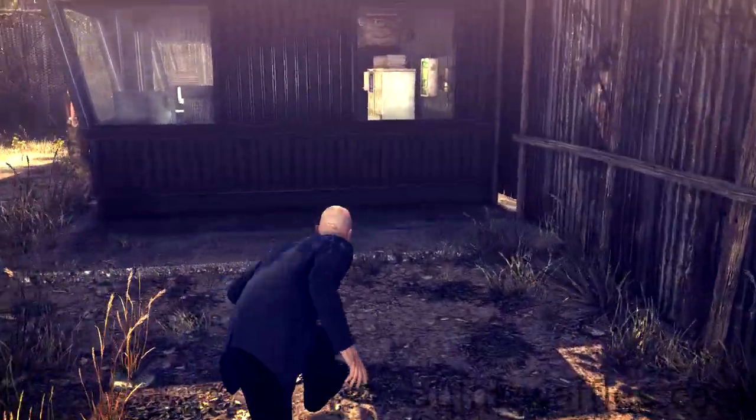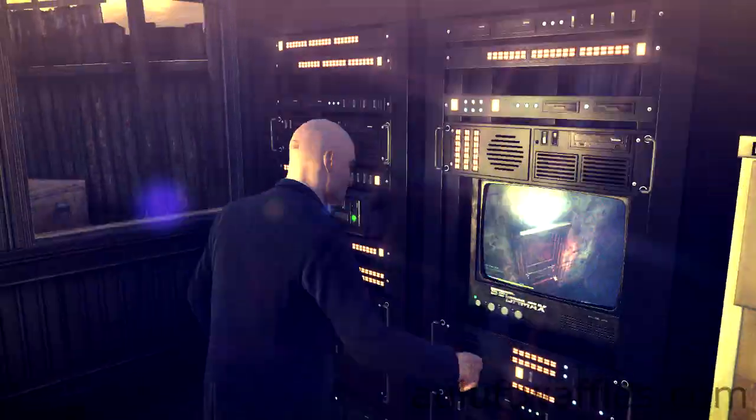Make your way up to the window of the second security station and climb through. Disable the backup security system and pick up the wrench from the table.